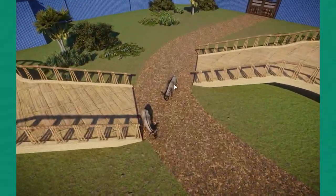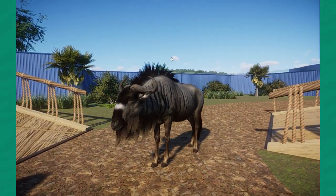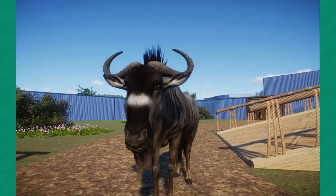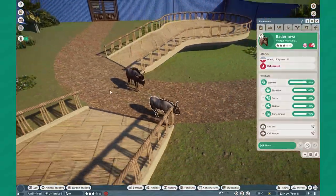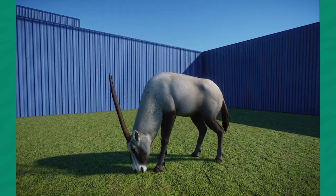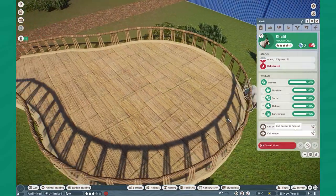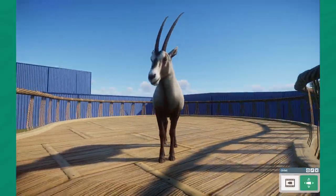We have a remaster to an older mod, originally made by Jen, now redone on the Blue Wildebeest rig. This is the Nyasa Wildebeest — a subspecies of Blue Wildebeest that has this very iconic white patch on the nose bridge. Fnatic was able to bring that to the game. We also have the Arabian Oryx remaster — a very simple but beautiful remaster. The original mod was fine, but I'm always super happy to see people bringing their A-game to these animals.